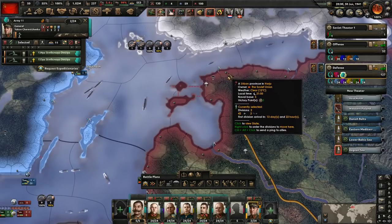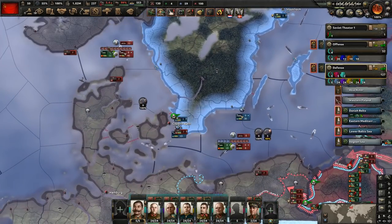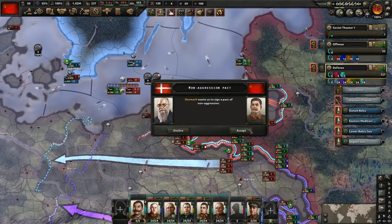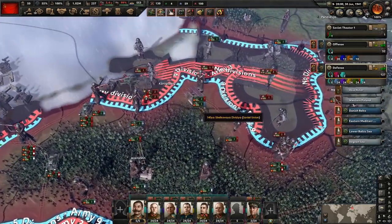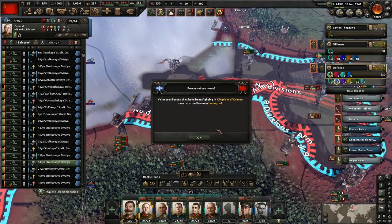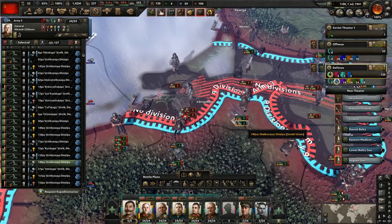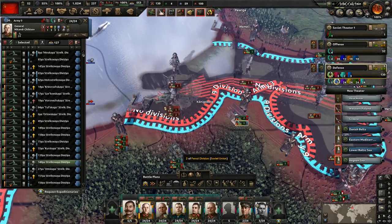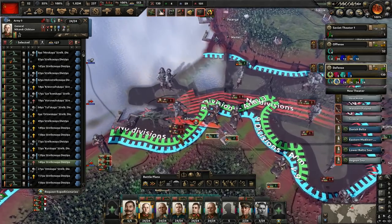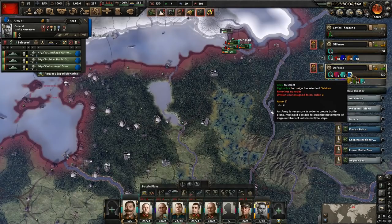So they'd have to go across the sea. What we should be doing — we'll have to micro this — let's have them go up to here and then go to Stockholm. I do not want the Germans getting into Sweden; I think that would be absolutely disastrous. I'm going to accept these non-aggression pacts with all the allies. Just keep on attacking here — never let them have a break. Our troops from Greece have returned, so we'll get those guys out there.